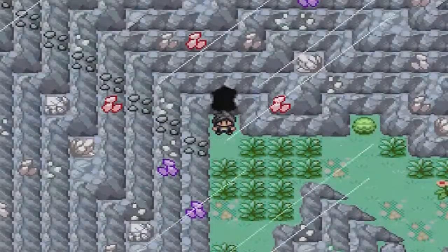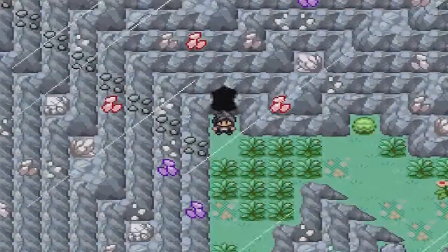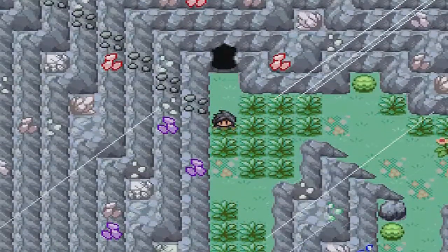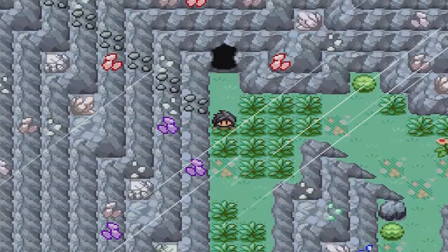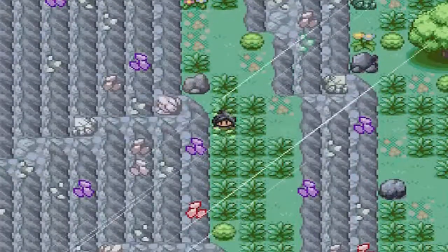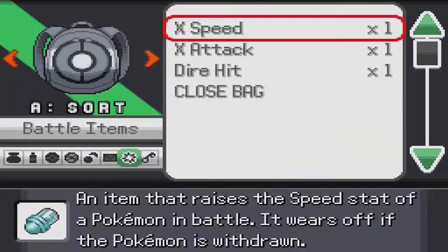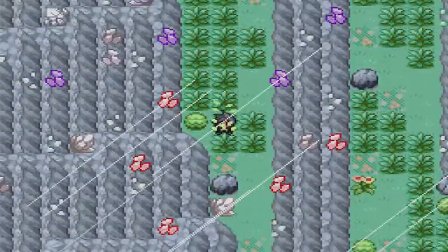Hey guys, Lostel here and welcome back to my next tutorial. This time we're in the Iolia Valley and we were requested to come here by Luna. So you're going to need Rock Smash for this level — actually no, you don't need Flash, I'm lying. But you are going to need the Crystal Plug that you get from Luna, and Rock Smash, that's pretty much it. You might want to bring repels as well.